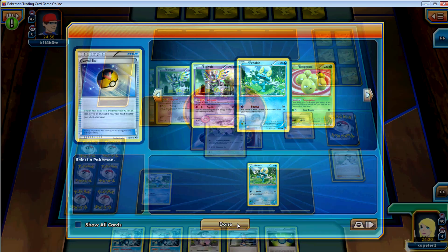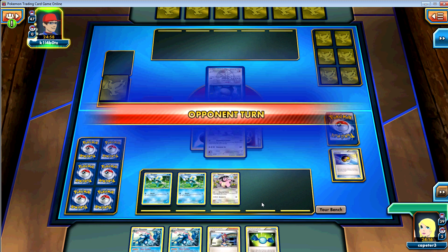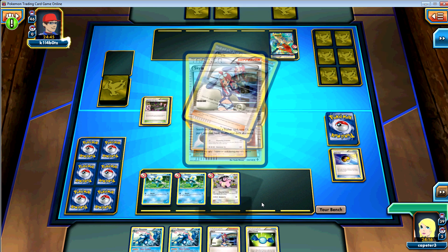We got a Turn 1 N. We're getting two Froggies on the bench. Ideally you would like to start with your Syglyph and just hide, but since he starts with a Snorlax it really doesn't matter. It's not a bad start.